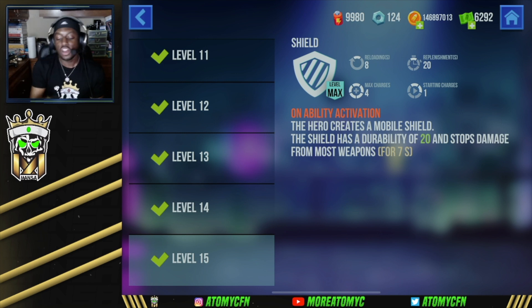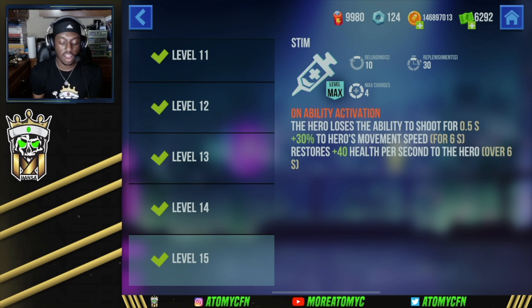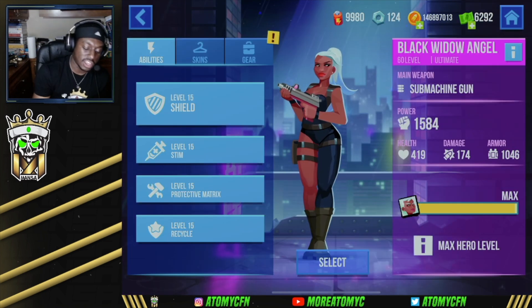The shield is very obnoxious because you can block yourself off, take no damage, and just go for trades over and over again. Her gun has a little ammo, but every time you shoot a whole clip you've got enough time to reload and shoot an entire second clip before the shield goes down. Use corners and small areas of the map for free shots on opponents all day. The stim shot makes the hero lose the ability to shoot for 4.5 seconds but grants plus 30 movement speed for six seconds and restores 40 health per second over six seconds.